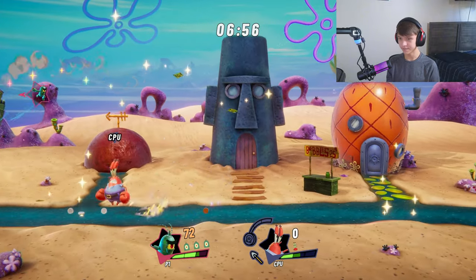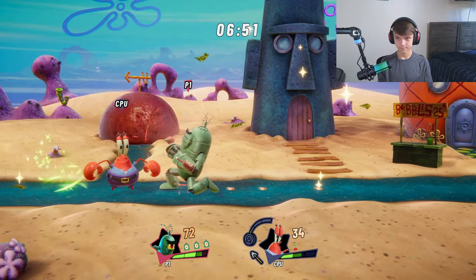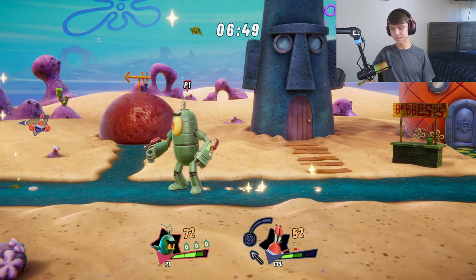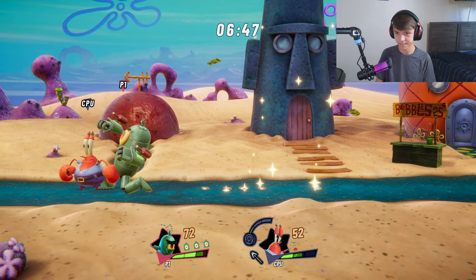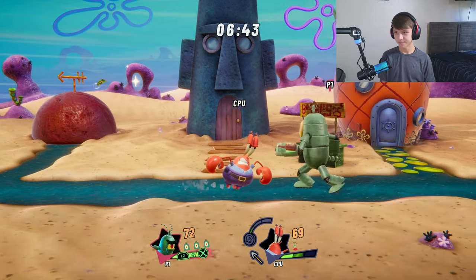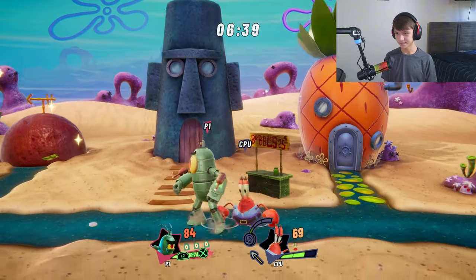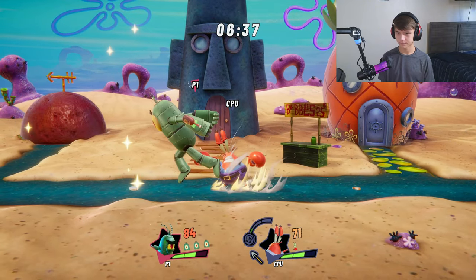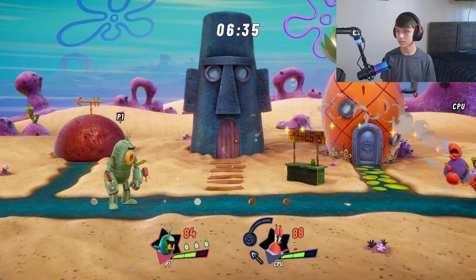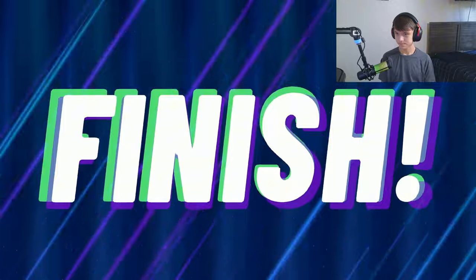I had to do the training mode to figure out how to play the game. I thought I was just going to be able to jump right in since it's just the second version. You can see the green bar at the bottom — if you hit L2 and X, it activates the ultimate. But I just lost it — I had the green bar and then it just went away.